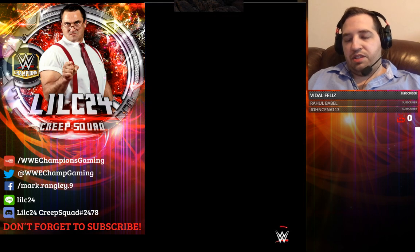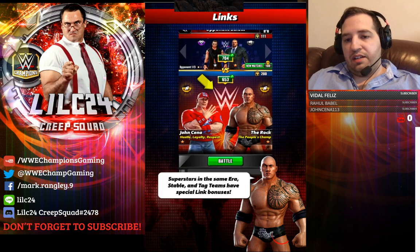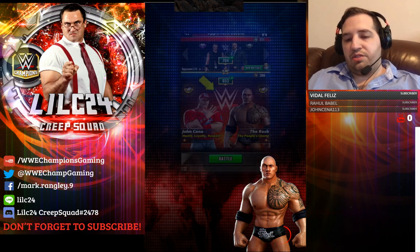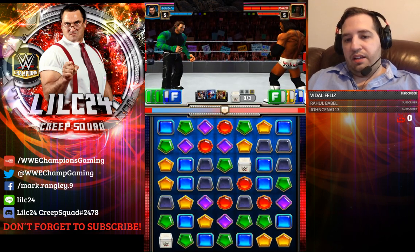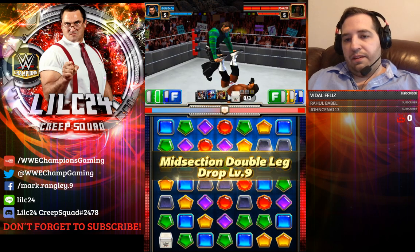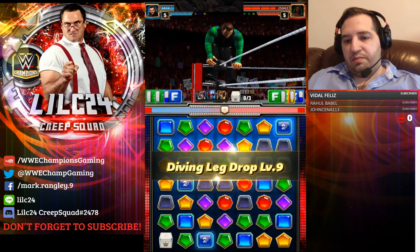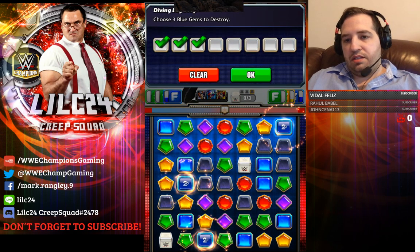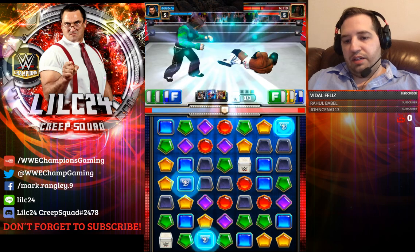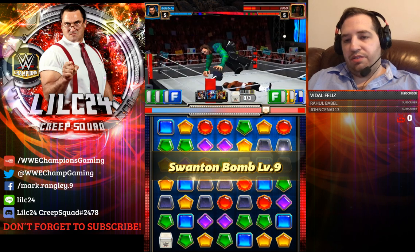I have the cheap skin Shinsuke Nakamura - make sure you get yours if you haven't already. Type in 'strong style' on Android redeem code, or 'heel turn' for the extra two TP. On Apple you get it automatically in the announcements, but for Android it's a little bit different. Set up the finisher - again this is so fast and it's fun to do.